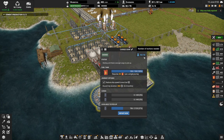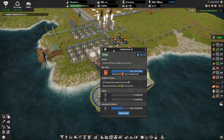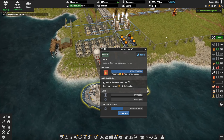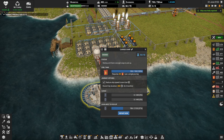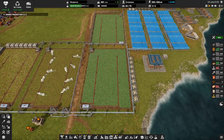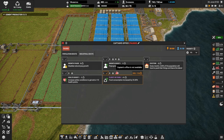Hey everybody, this is Glider Cat and it's time to play. Let's get back to it, we're in Captive Industry. I think last episode we mentioned that this episode we want to try to get more colonists. We have plenty of housing but we need more workers, and I had a comment a little while ago that mentioned we can do something in here to get more population.